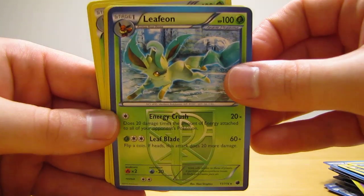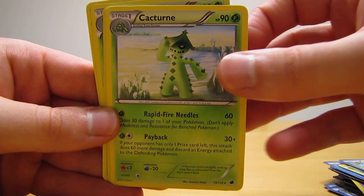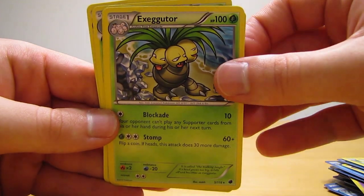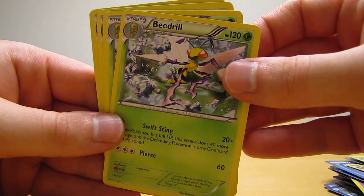Then Leafeon — I believe there's two of those. And then a few Cacturne, just two there. Then Exeggutor, and then five Beedrill.